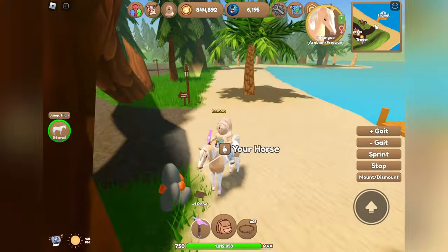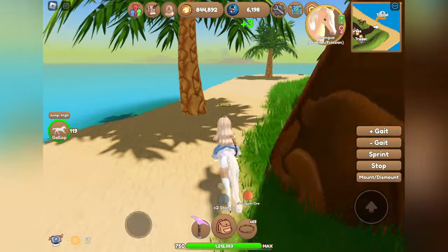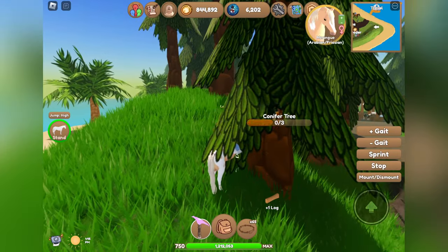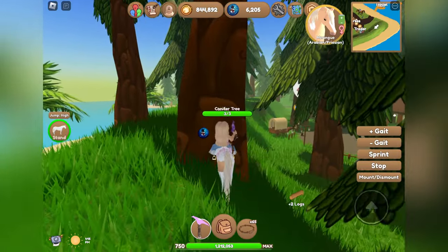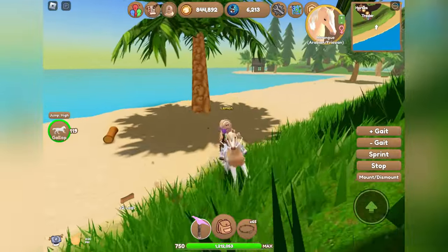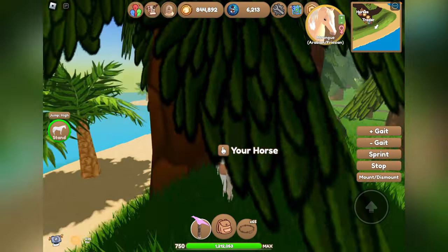Another easy way to earn winter event tokens would be to gather resources. However, it does take a little while and you're basically just doing it for the tokens. I like to sometimes just hop over and chop down a bunch of trees on Forest Island to get resources, however I find that the races actually work a bit better in this case.